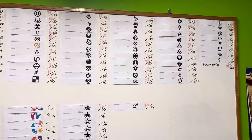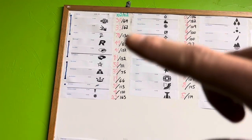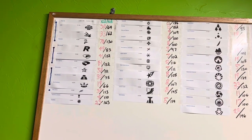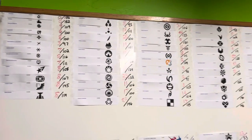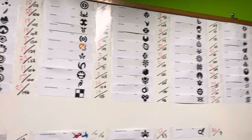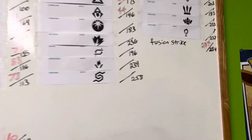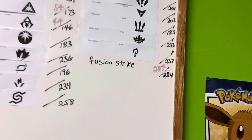This board shows all the main expansion sets up top, starting with Base Set 1. I've been updating how many cards I have in each set as I go through putting them in the binder, so some of these numbers are really low. The green means I've completed the set — Base Set 1 is completed and I've done a video going over that binder. These numbers are changing every day; I'm constantly updating them. We did do some work on Fusion Strike but this number probably needs to be changed four or five times over.